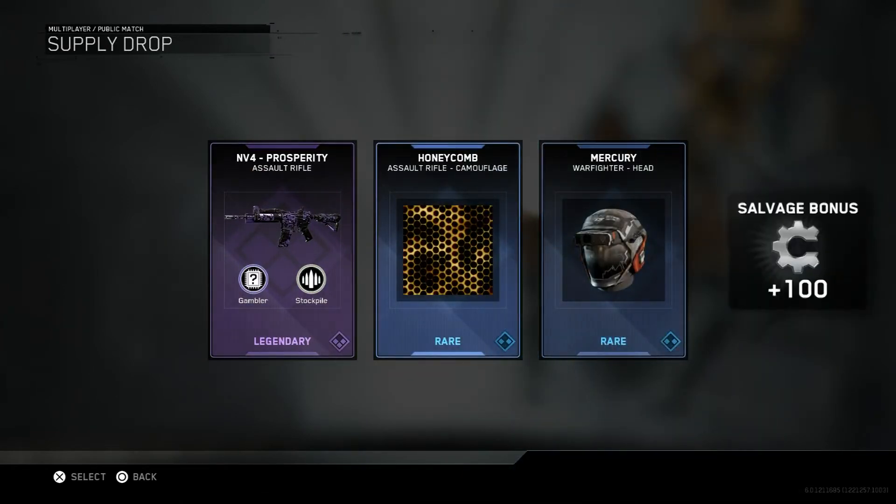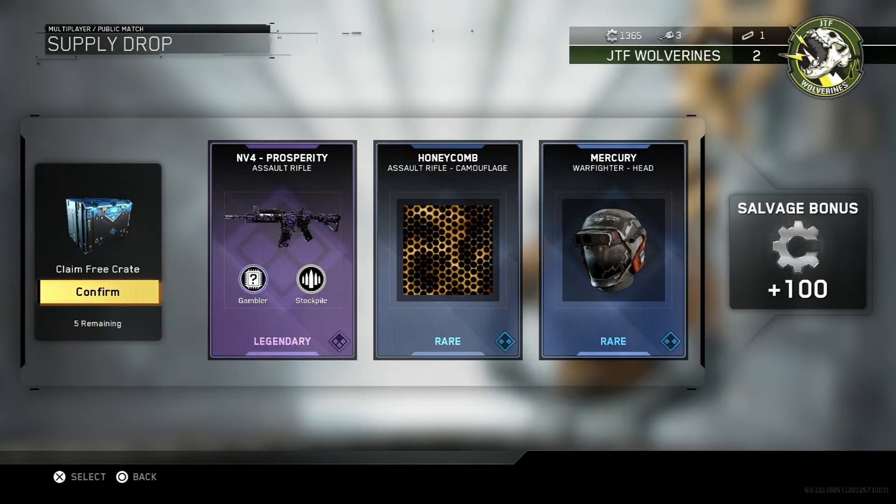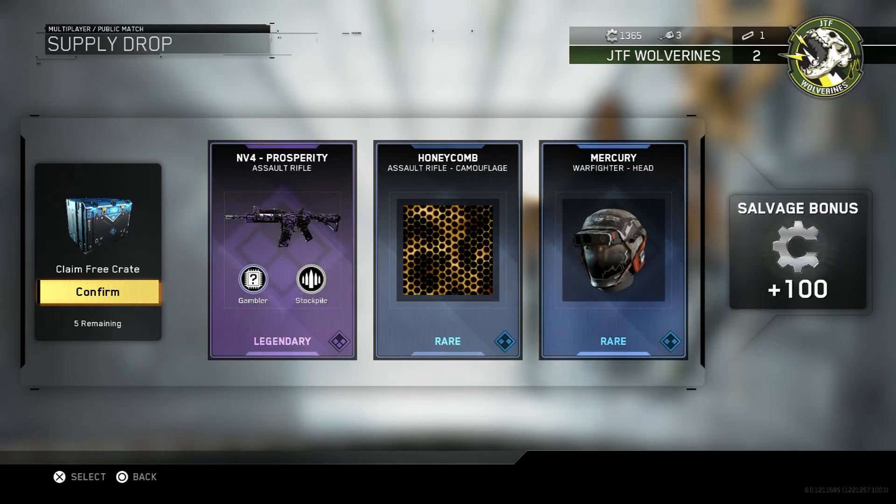We've got the Legendary NV4 Prosperity Assault Rifle — I'm definitely using that, I love the NV4. Plus the Honeycomb Assault Rifle Camouflage. Plus the Mercury Warfighter Head, so I've more or less got the suit for the Mercury. Plus 100 Salvage points — that is not bad at all.